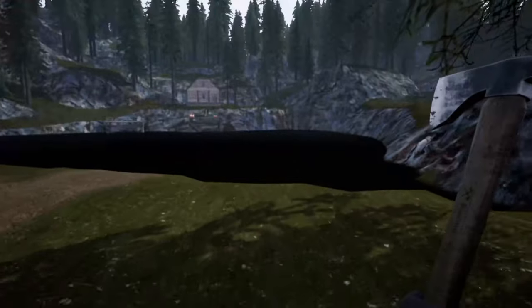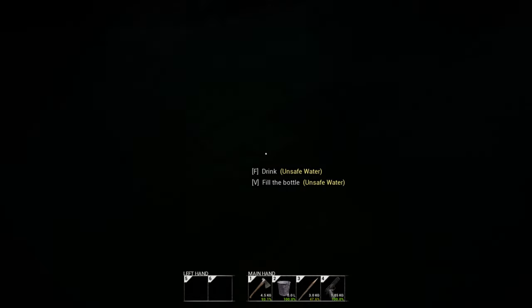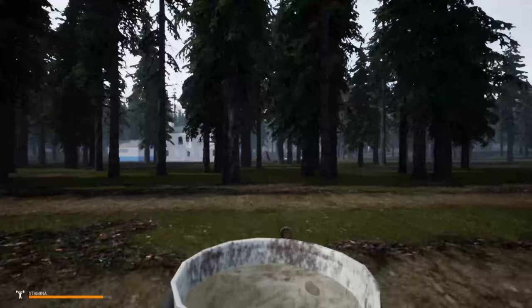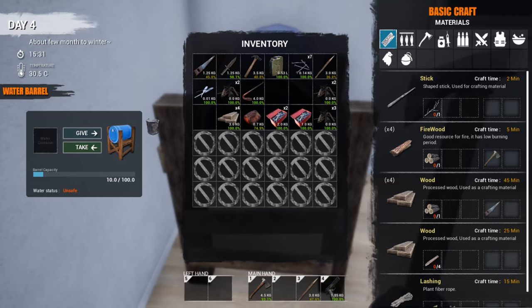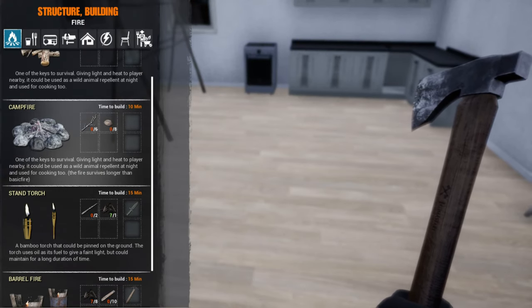I'm going to run down to the lake real quick because I've got that bucket. I can't put it in my left hand - let's put it where the spear was. Then you scoop and run back to the house. We're going to add it to the tank. Now what we've got to do is build the distiller so it'll purify the water so it's not dirty anymore.